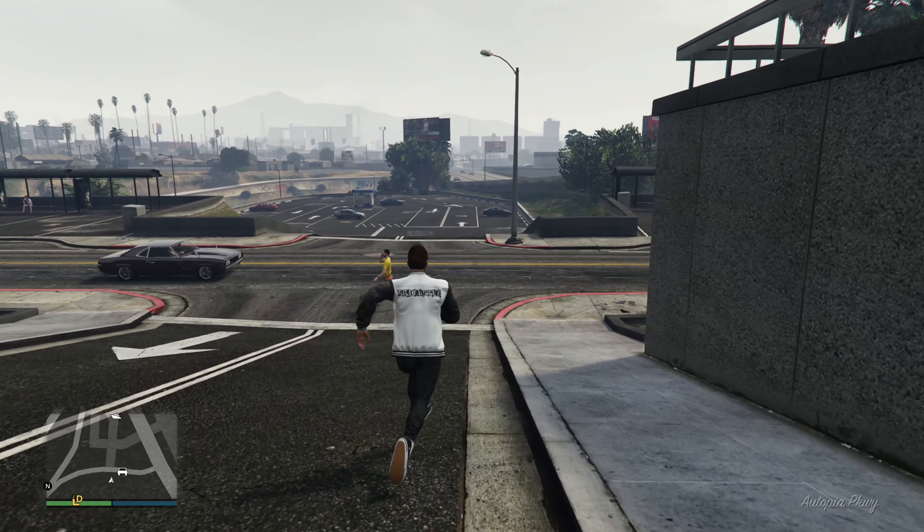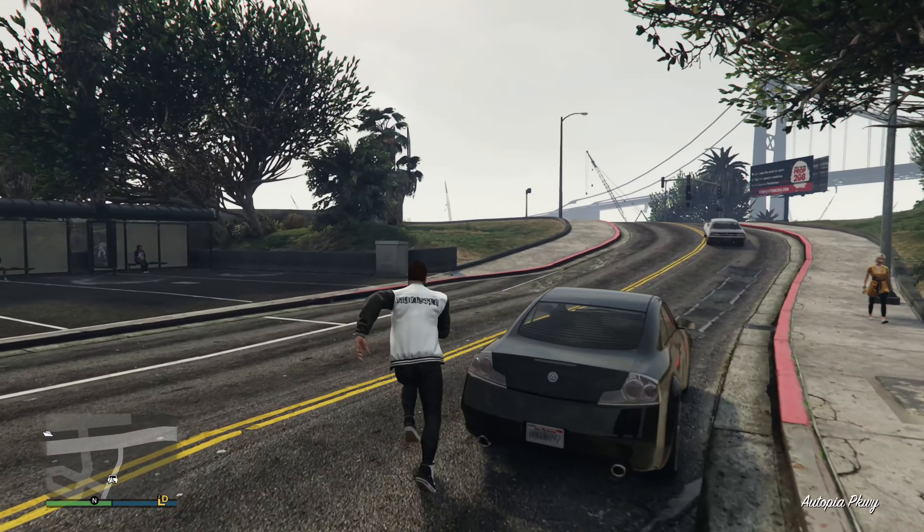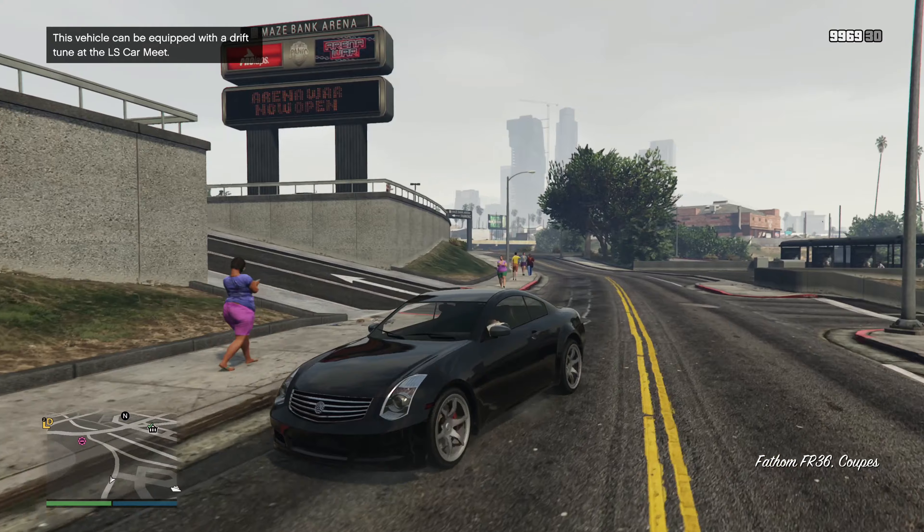Today we're going to be taking a look at the new drifting mode with one of the new cars we got in GTA 5, the Infiniti G36 or what they call it the Fathom FR36.